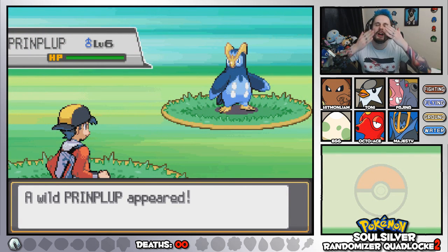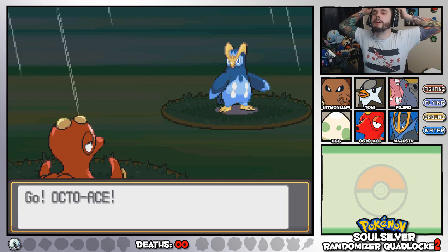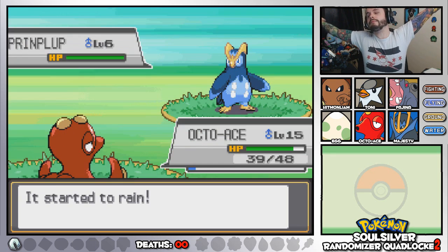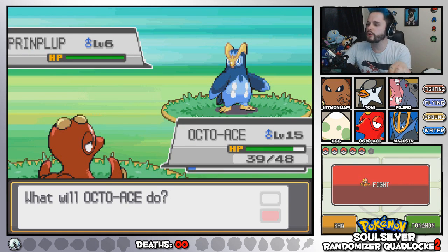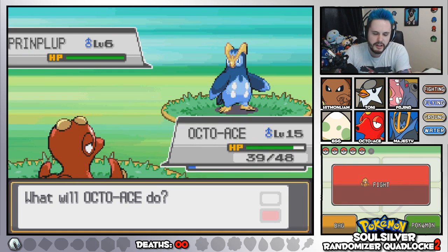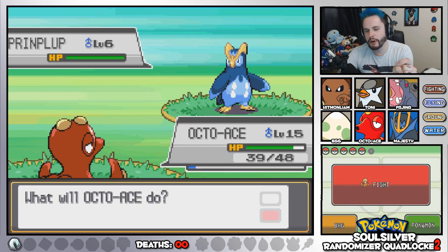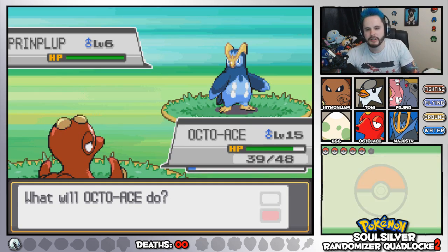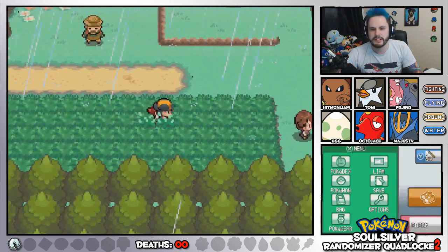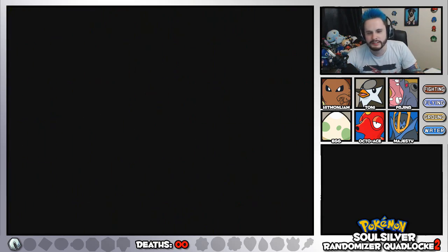It's a Prinplup. I'm going to call Doop's Law on this — even though we haven't caught a Prinplup before, we already have the evolved form of this Pokemon, so I'm not going to count that as an eligible encounter. I'm going to say we can re-roll because that's just not fair. I can't have a Prinplup and an Empoleon.